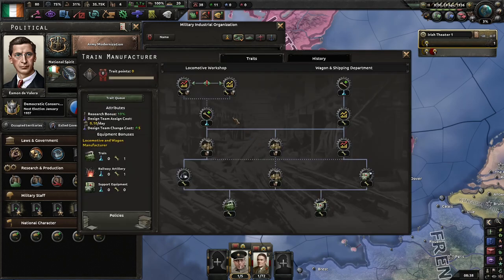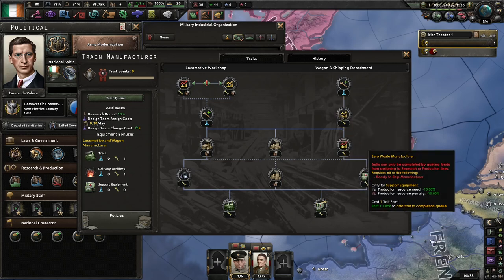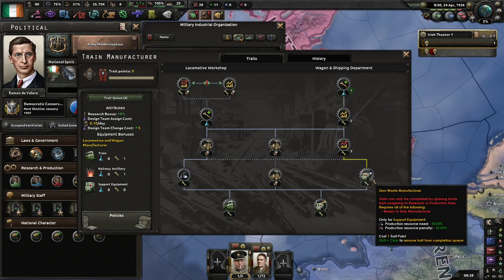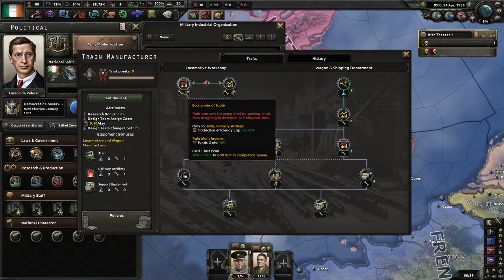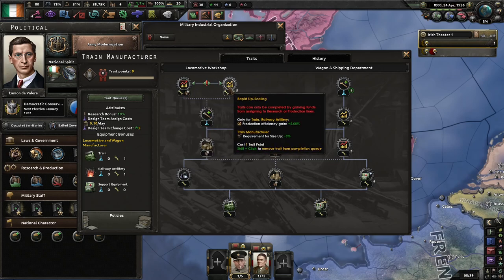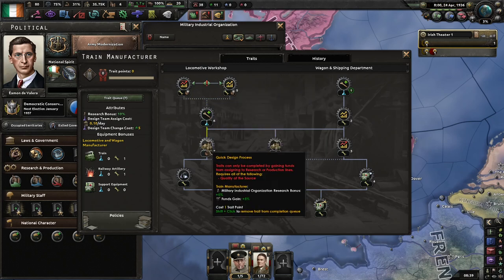And I can manufacture. Brush down here to try and make the support equipment cheaper. Size up — I'll go rapid upscaling here. Funscaling would be nice.